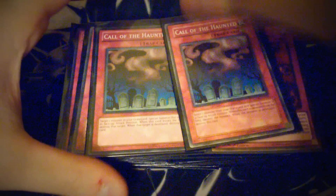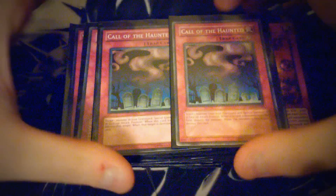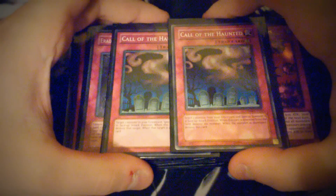I was playing three Call of the Haunteds but I dropped it down to two for the Deck Devastation Virus. So that's pretty much the main deck — it's actually a 42-card Red Eyes deck. I used to be really scared of playing decks higher than 40 because I thought they'd be inconsistent, but I don't really care anymore. I play 41, 42 at the most. Let's get into the extra deck.